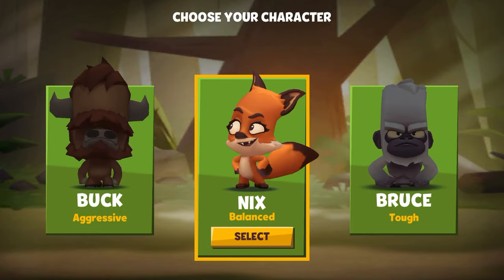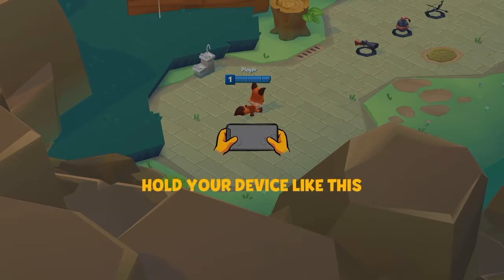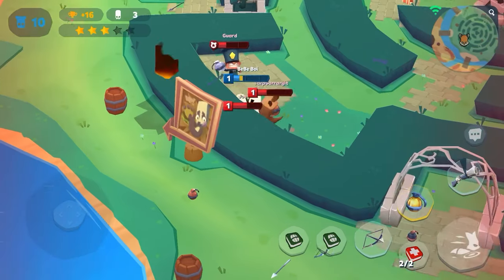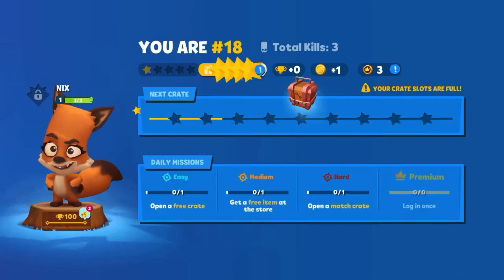Let's get started. So as you already know, I chose Nyx as my new starter and finished the tutorial as quickly as I can and just started my first battle immediately. But this time, I'm not gonna use my skill — I'll just play like normal even if I die, because I will get a starter boost so I can get crates much quicker.